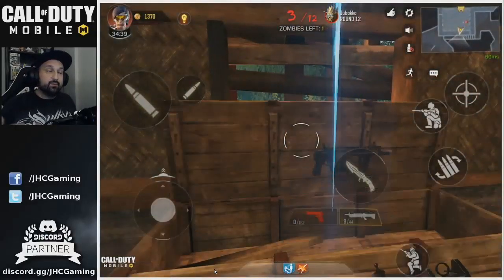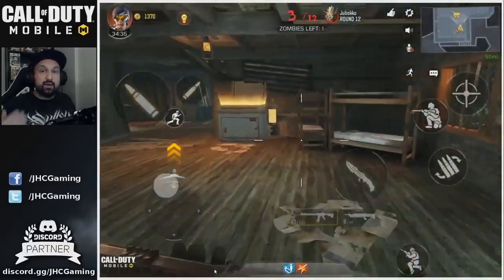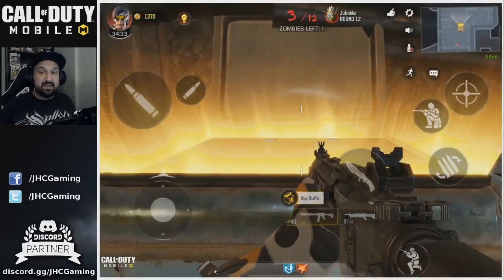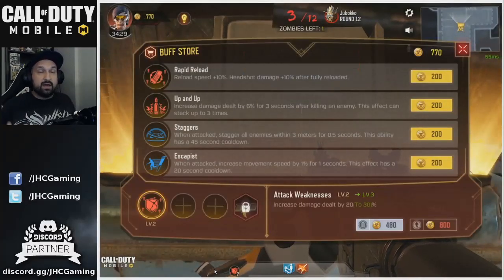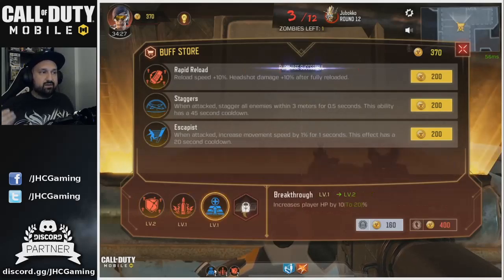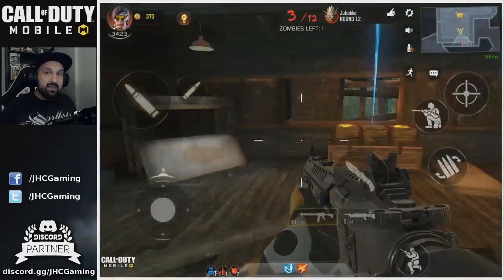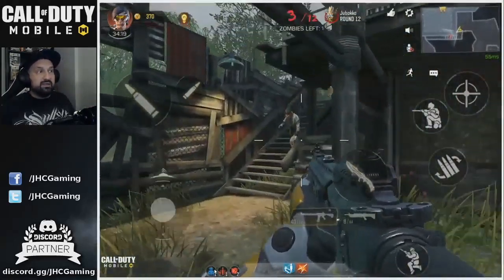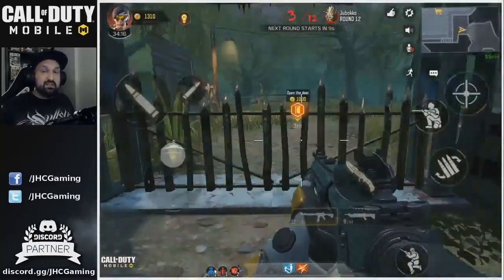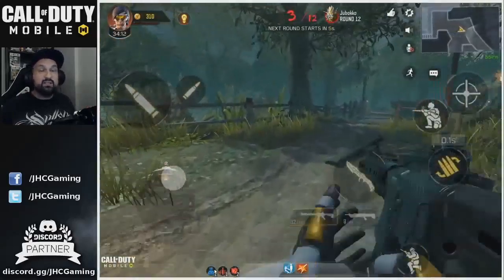Before starting round four I decided to get a second weapon — I need an auto weapon to get through round four easy, including the dogs. With the rest of my points I grabbed some buffs and went straight for damage upgrades at the start. I didn't go for HP first; I just want to go straight for damage because that's what's gonna make a difference in clearing rounds faster.